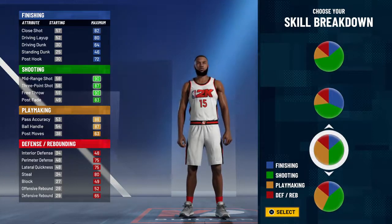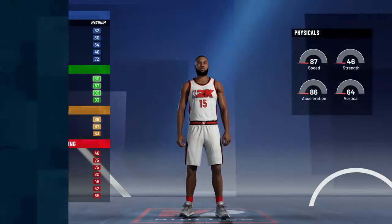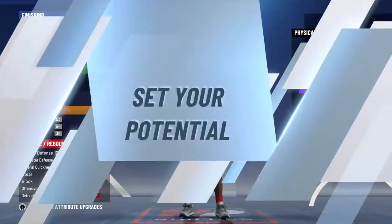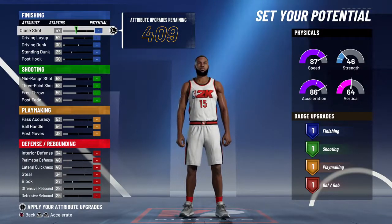For the pie chart, you're going to need this pie chart right here so you can have dribbling moves, playmaking, and shooting — all that good stuff. And you're going to pick the first physical profile wheel, because as a point guard, you really do need speed.